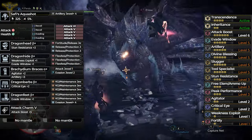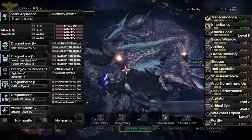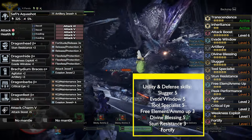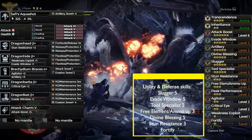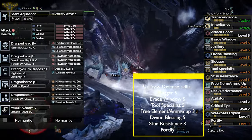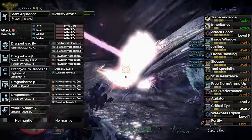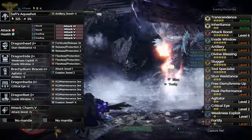Since Sticky damage is already capped, we're going to add other skills for utility and defense: Slugger 5 for more stuns, Evade Window 5 for better dodging, Tool Specialist 5 for reducing the cooldown of the mantles, Free Element or Ammo Up to fit more clips of ammo, Divine Blessing 5 to reduce damage taken, Stun Resistance to prevent stuns, and Fortify to increase attack and defense in case of faints. For the upgrades of Safi Aqua Shot, we're going to go for all attack. The augmentation is pretty much up to you, but we went for 1 attack and 1 health.